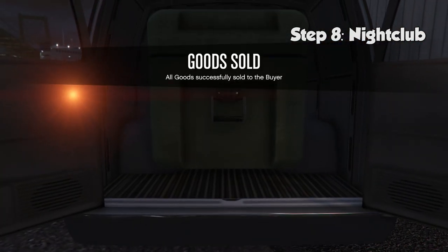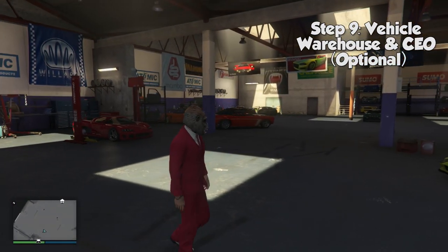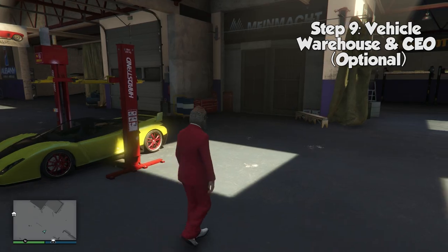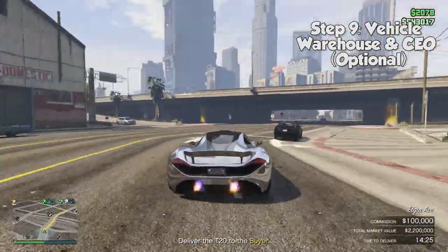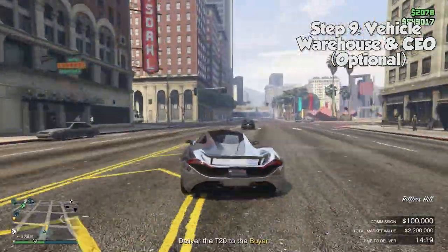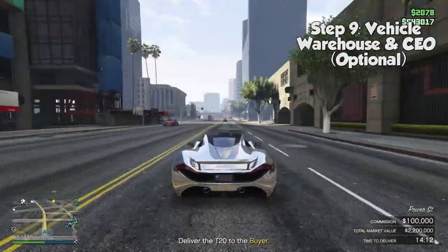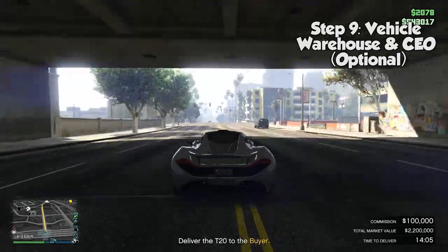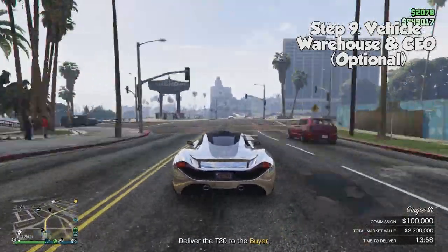The final business I want to talk about is the vehicle warehouse. This business requires you to own a CEO office, which starts at $1 million, and then on top of that you have to buy a vehicle warehouse itself, which will cost at least $1.5 million. The main concept is you go out, steal vehicles or cargo, and sell them for a higher price. But the vehicle warehouse recently received a slight nerf which reduces how much money you can make, and those businesses require a lot of work with none of it being passive. So if you want one more extra way to make money, go ahead and buy an office and a warehouse — they will make you money, but your time is better spent doing heists, VIP missions, or selling your other business stock.